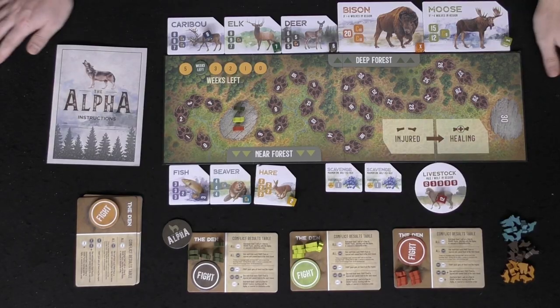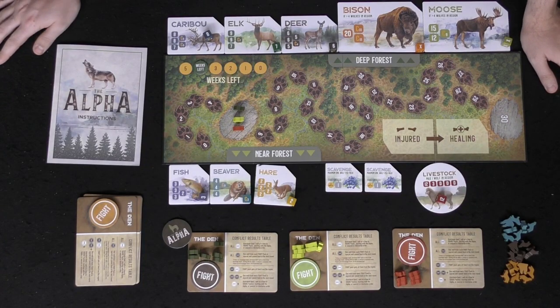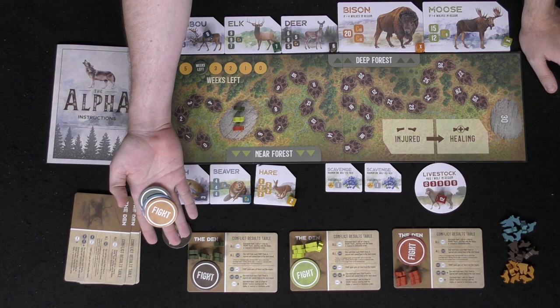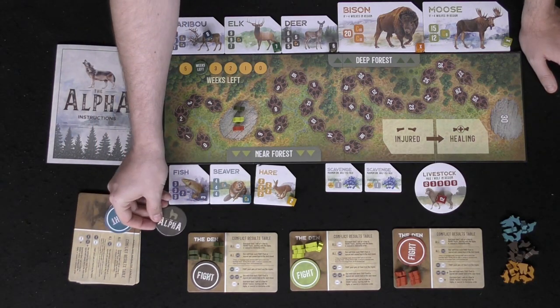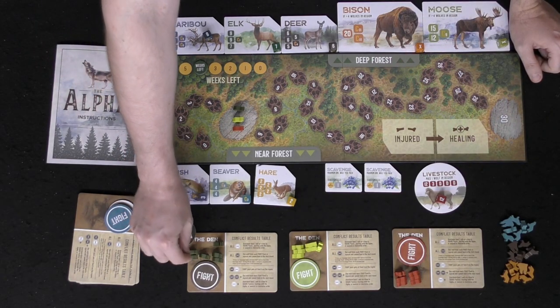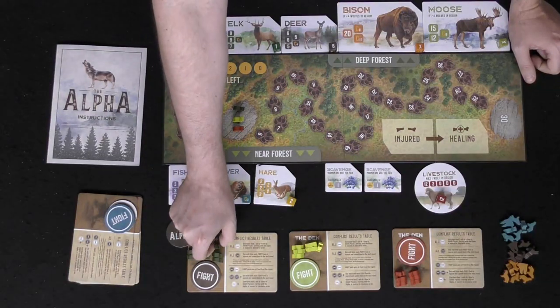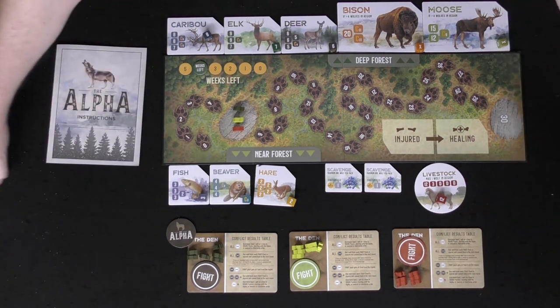We'll take a look at the game — The Alpha by Bicycle — showing you the components, a simple overview of how it's played, and then my review. The game plays up to six players, so you get six different player boards. Each player has one of these tokens to either fight or choose to share. There's an alpha token symbolizing the first player. Each player gets six wolves — five on their board, one on a stone, and a double wolf that counts as two wolves, which goes in their den.